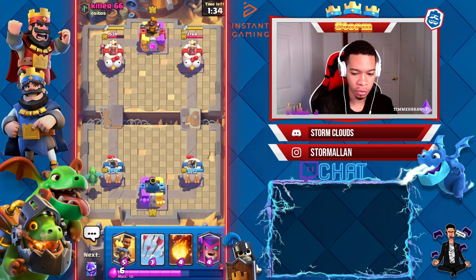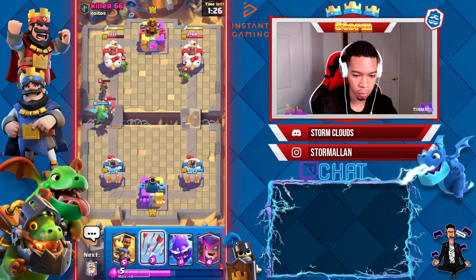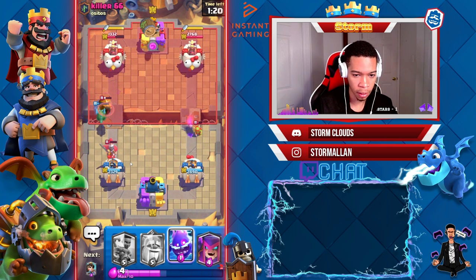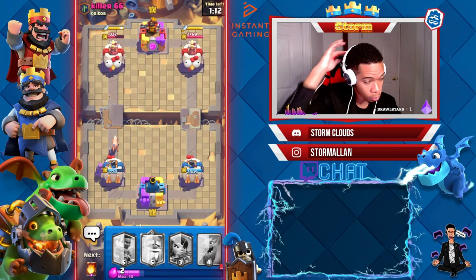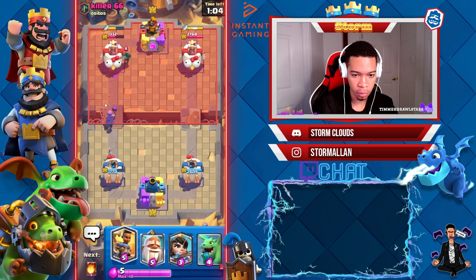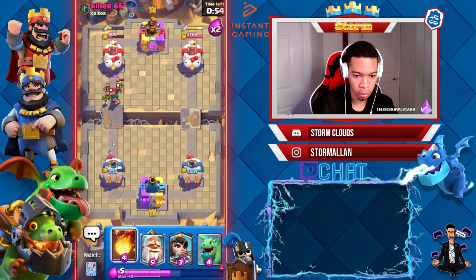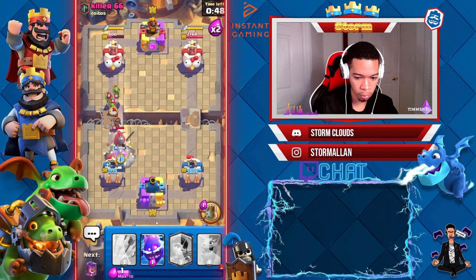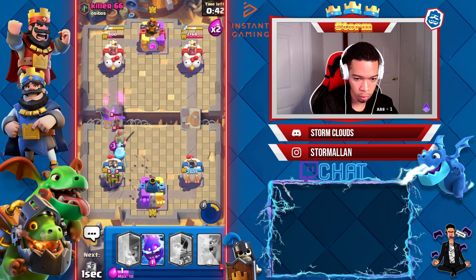He pulls out a Little Prince — I could have fireballed that. There we go right there. I'm gonna ignore those two spear goblins over there. Mother Witch goes in, gets one hog. That's why we're taking a bit of damage. Ram rider — the bandit will dash back. Fireball right here — that was not the best fireball. Monk — activate the monk's ability right there, perfect use.